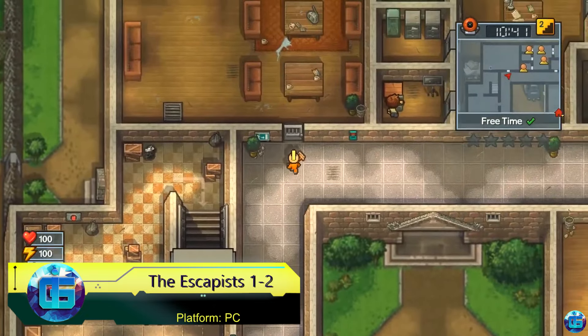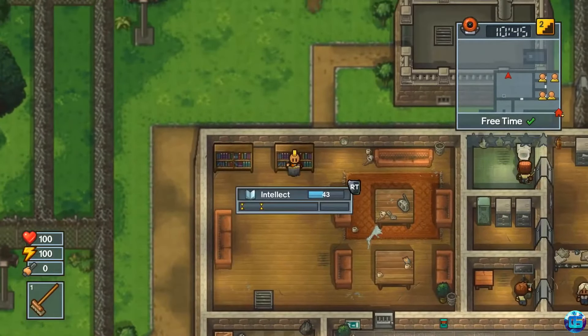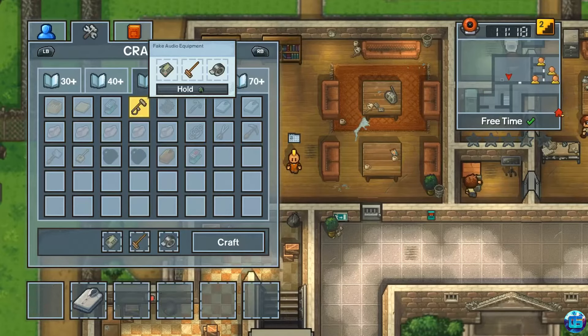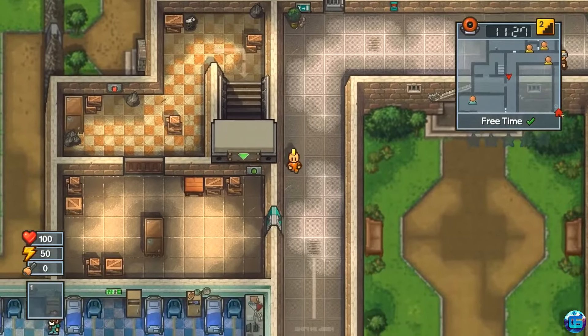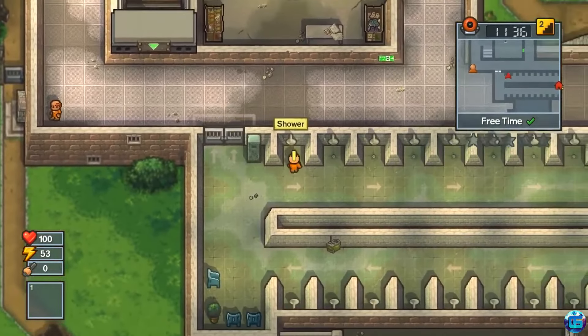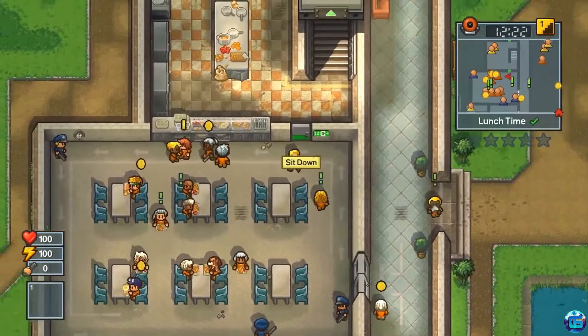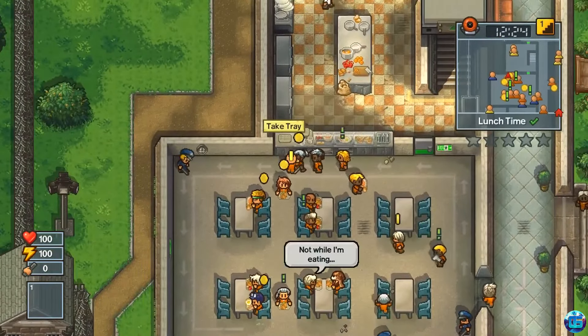In the Escapists series, players take on the role of prisoners who need to escape by any means necessary. You must be extremely cautious, study the behavior and schedules of the guards, explore the locations, find various tools and equipment, and plan your escape — even tattooing the plan on your back. The second part supports a cooperative mode, so you can play with friends.